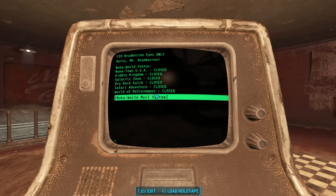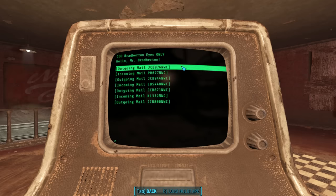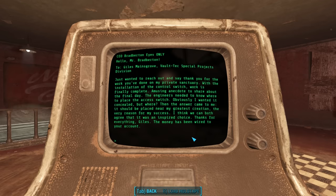We first learned about Nuka-Cola Clear in Fallout 3 — we found the formula in the Nuka-Cola bottling plant, but wondered why it never went into production. This holotape clears it all up. Checking out Brad Burton's terminal, we can read his personal mail. In the first email, outgoing mail to Giles Mainsgrove of Vault-Tec Special Projects Division, John Caleb Bradburton thanks him for work on his private sanctuary. With the installation of a control switch, work is finally complete. The switch was placed near his greatest creation — the very reason for his success. So Bradburton worked with Vault-Tec on a special project involving a secret access switch — but where?